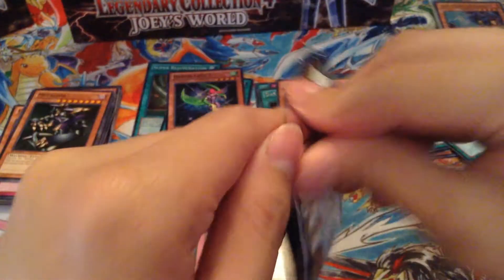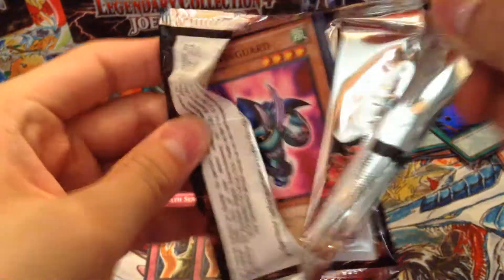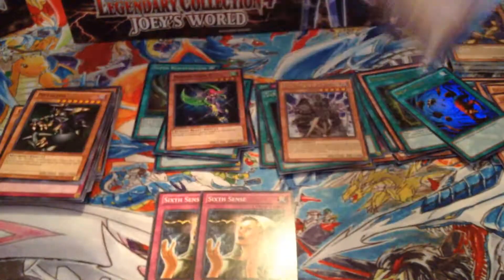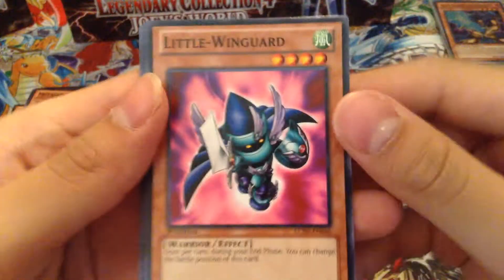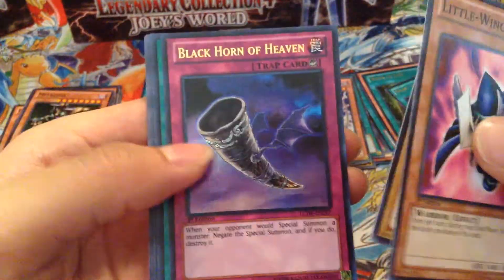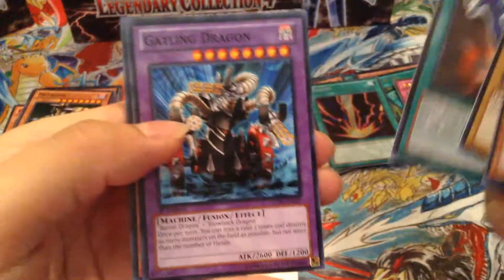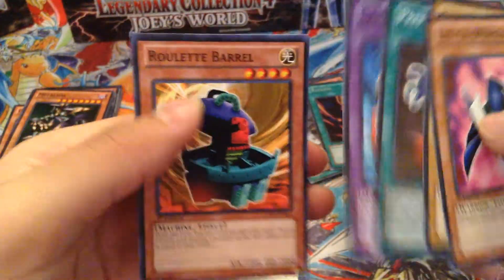Next pack: Metal Wingard, Flame Manipulator, Chain Destruction, Black Horn of Heaven, Secret Raigeki, and Super Polymerization — pretty cool. Premature Burial, Gatling Dragon, and Roulette Barrel.